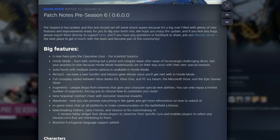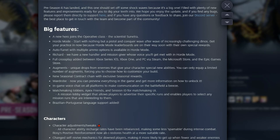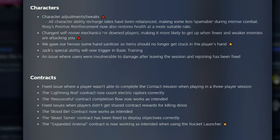For character adjustments, Rosie's positive reinforcement feels like it got nerfed — all character ability recharge rates have been rebalanced, making some less spammable during intense combat. Rosie's positive reinforcement now also restores health at a more suitable rate. Self-revive mechanics for downed players have been changed, making it more likely to get up when fewer and weaker enemies are attacking you.